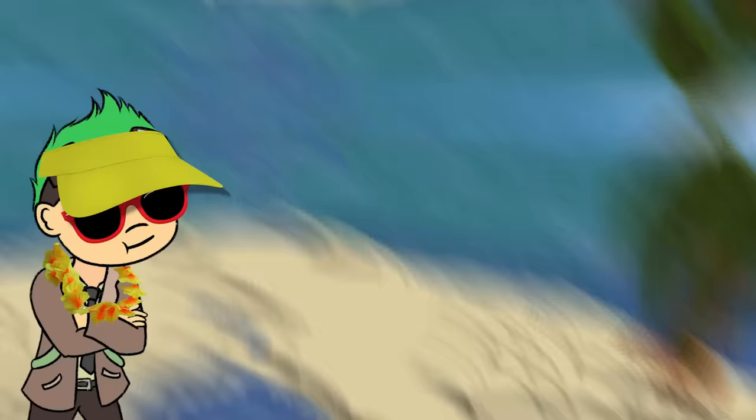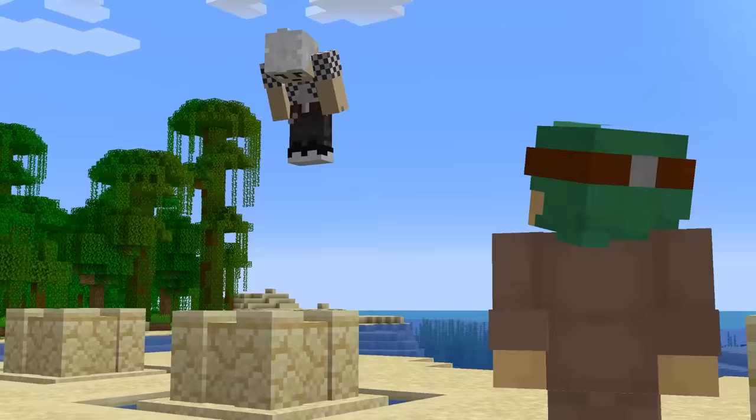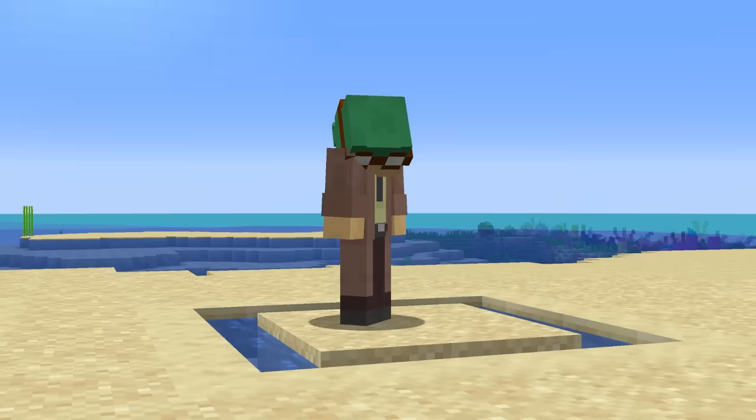Here's a great way to add some much-needed detail to Minecraft's beaches. Water-logging a few stairs and adding some sandstone fences above creates a nice-looking sandcastle. The best part is that this thing won't break if some annoying twerp jumps on it — oh, maybe I was wrong.